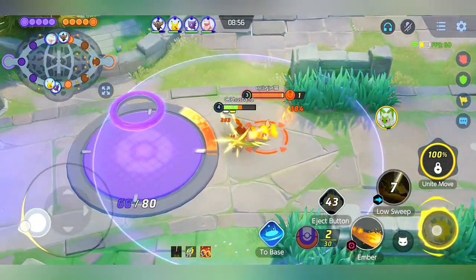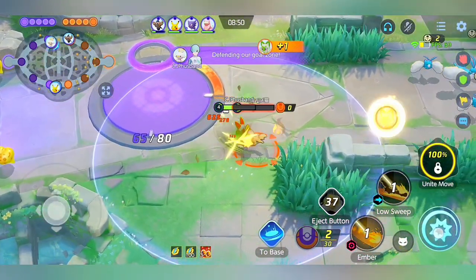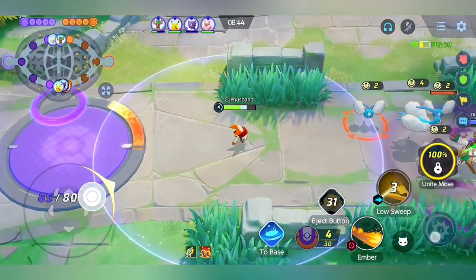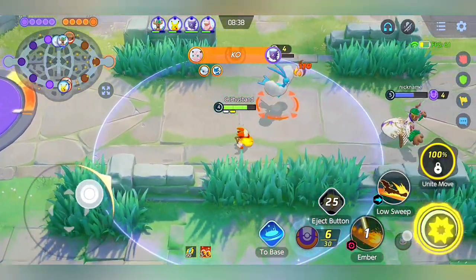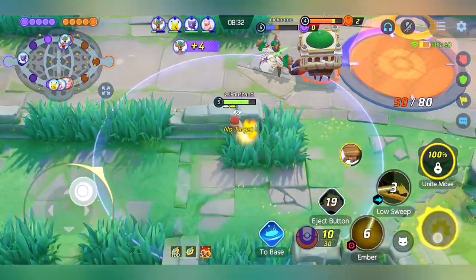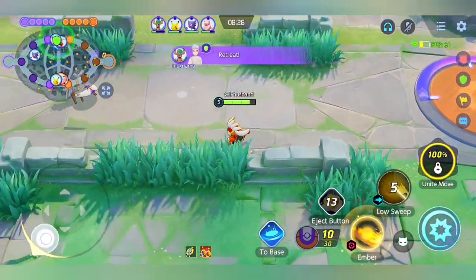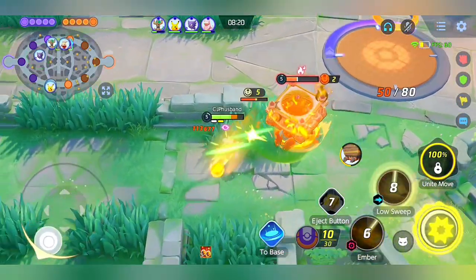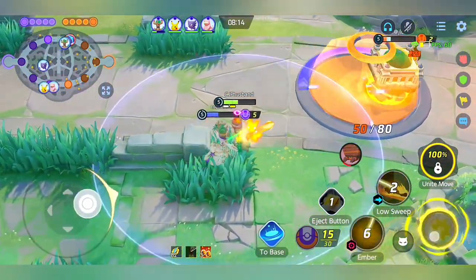Meowscarada is pushing and his first move deals too much damage, so you need to be careful — do not receive all of that damage, just keep your distance. Here I'm getting my level 5, and once I hit level 5 I'm much stronger. When you are playing Cinderace, you don't need to go against your opponent directly — just hit them from range and hope your team gets the last hit on wild Pokémon in your area. Luckily I get the last hit and we're pushing.